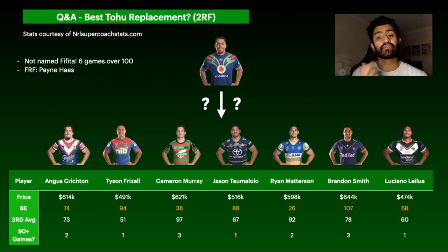On Tohu Harris replacements: Payne Haas is probably the number one front-row forward option if you don't have him. He's been killing it the past three rounds — I'm really happy I picked him up in round 16. With Flegler suspended for two games and Lodge out, Haas played 72 minutes last round and I only see that staying the same or increasing. The Broncos draw isn't bad and I think we're just seeing the best of Haas consistently now.